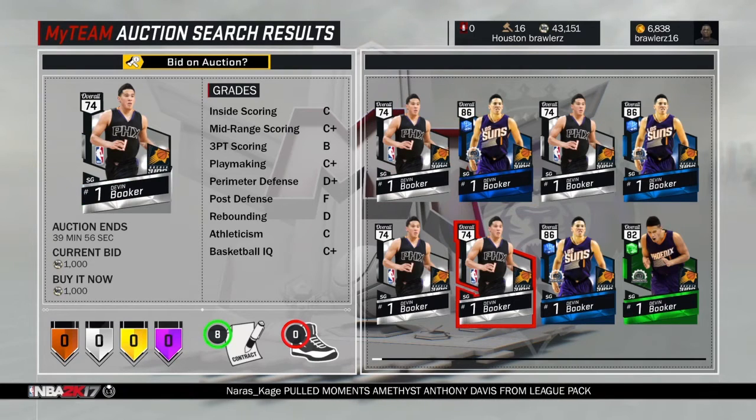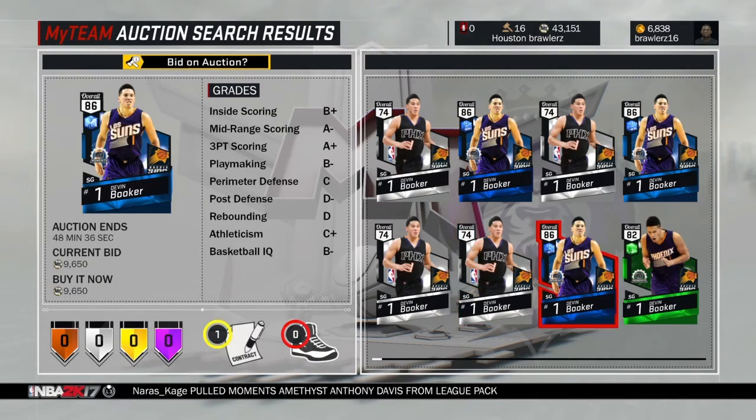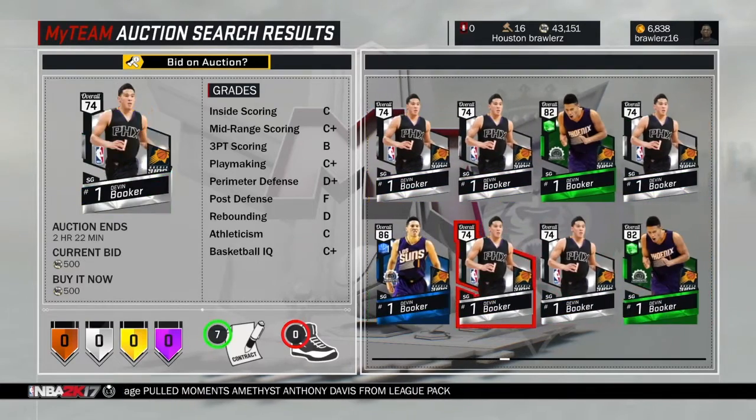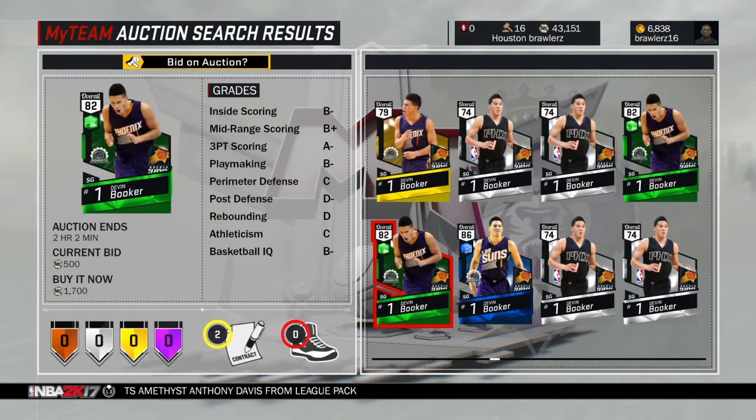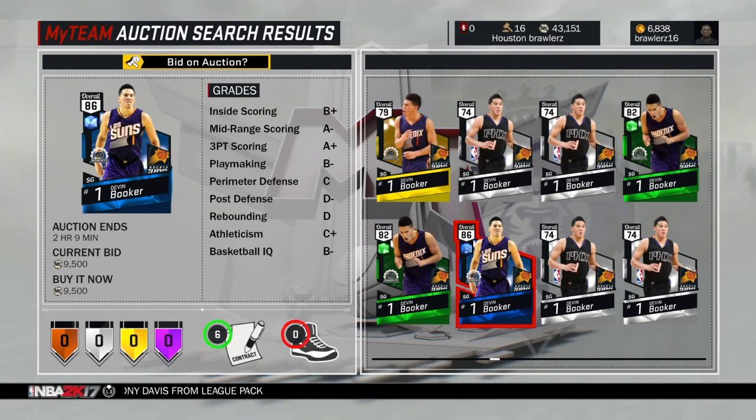Perfect — Devin Booker. No badges on his silver card — okay, I expect that. His gold card? No badges. His emerald? No badges. His sapphire? No badges. Does anybody not find this problematic that none of the upgrades are getting badges?